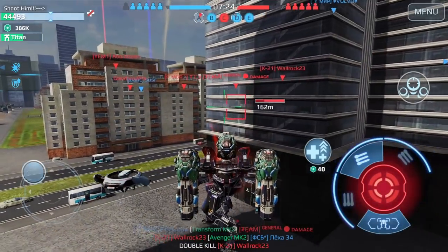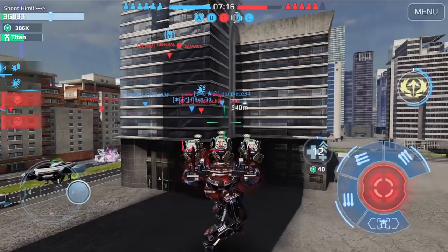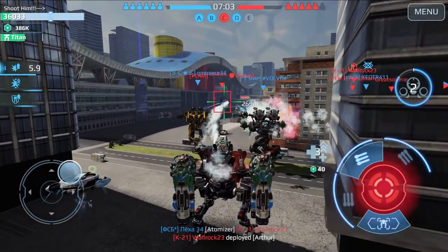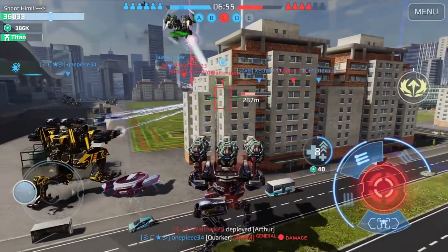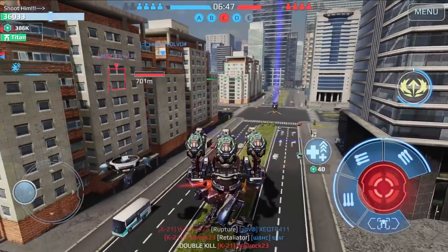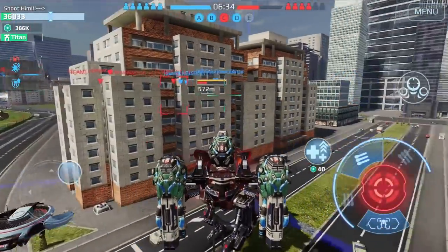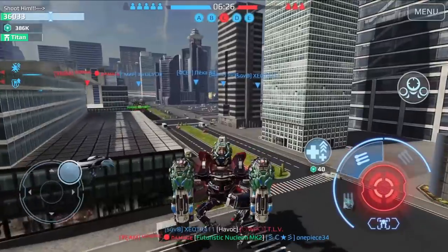Someone just spawned next to us — pay attention! Look at this massive damage. He triggered his last stand but activated the ability too late because our damage was so quick. He's now in phase shift, so we probably can't get him. We're doing really well here. I'm not pushing aggressively — I'm playing carefully and tactically to preserve my robot. Look at my HP — let's try to move to the right side and find another kill.